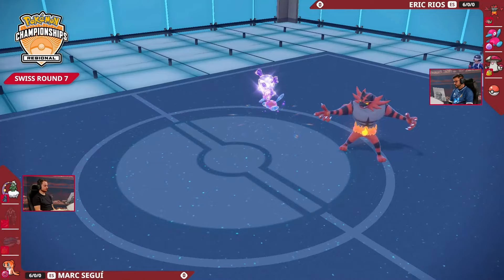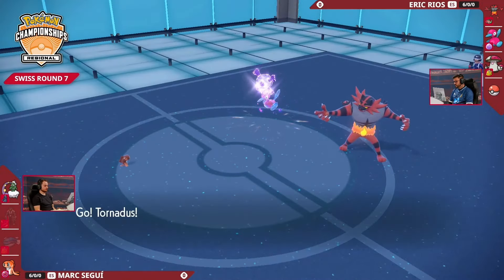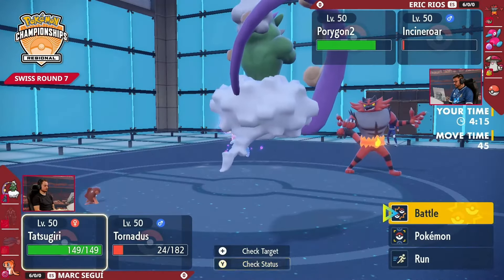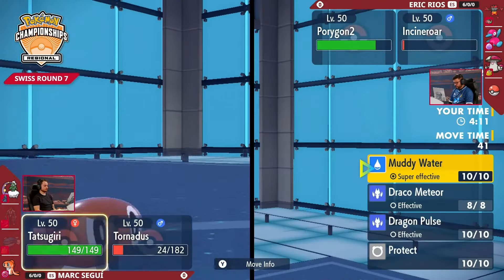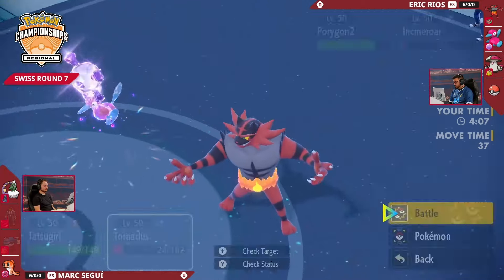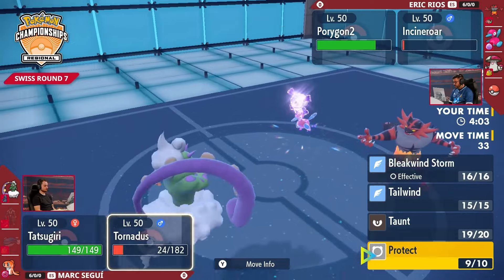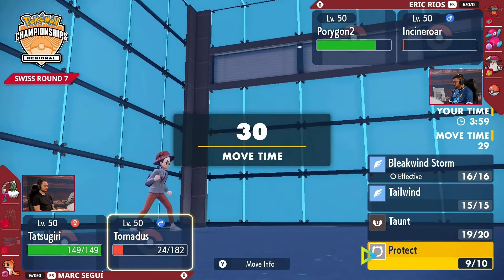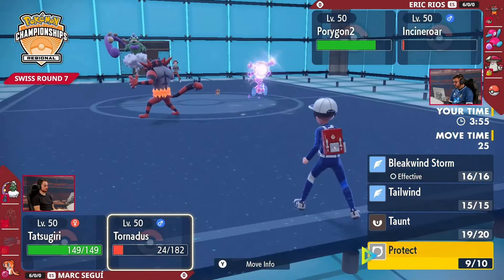Unsurprising to see Tatsugiri rejoin the field. And look at that — just a very low health Tornadus in the back. The Incineroar at 1 HP — infinitely more than 0 — able to come back in and throw down an Intimidate. It's put in an absolute shift this game. It's still got access to Fake Out if it wants, or it can go for a Flare Blitz to get some damage, maybe pick up the knockout into the Tornadus, then take advantage of Porygon2 with that special attack boost and go for some big attacks.